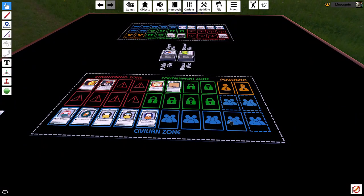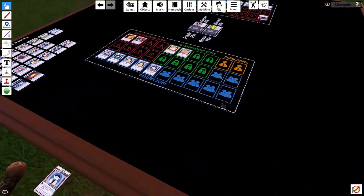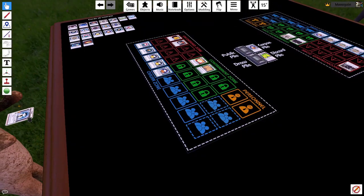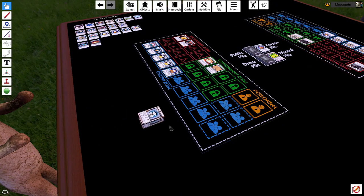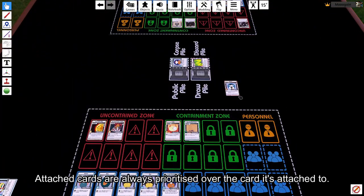Now it's time for the action phase. The player can perform one of the following actions: draw from the public pile, contain an anomaly, play a hand character, or play an active character. This player decides to play their active character. Most active characters are played to the personnel zone, but some, like this one, are attached to other cards. This card remains attached to a chosen anomaly until it's removed by outside sources, such as Joe Schmo.